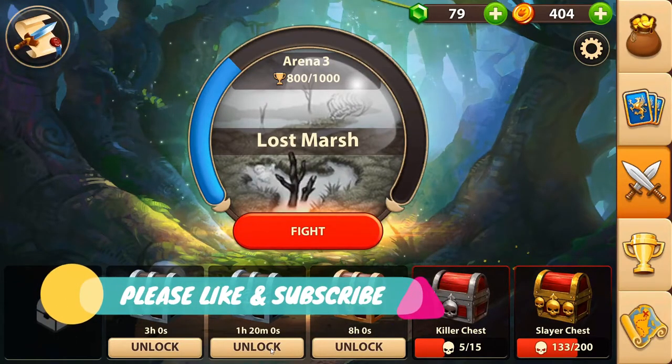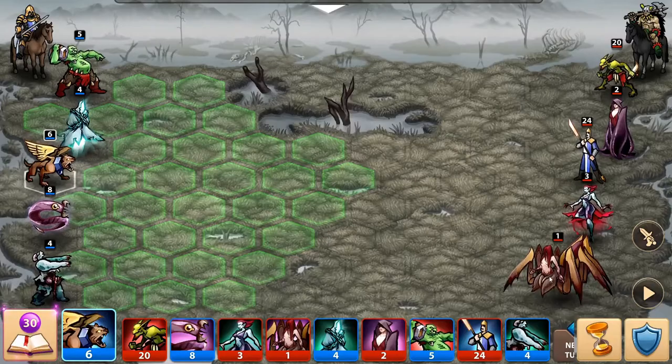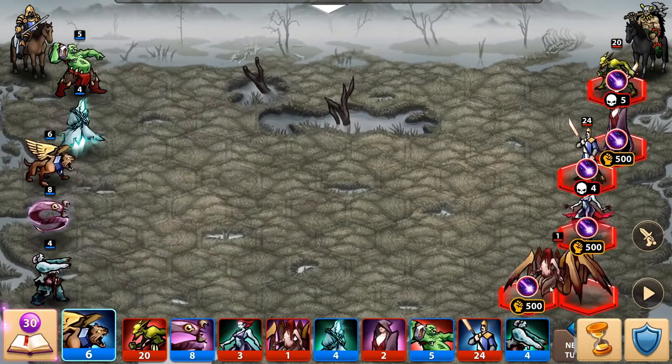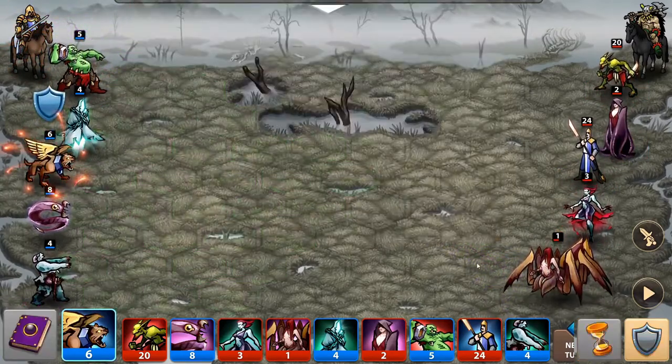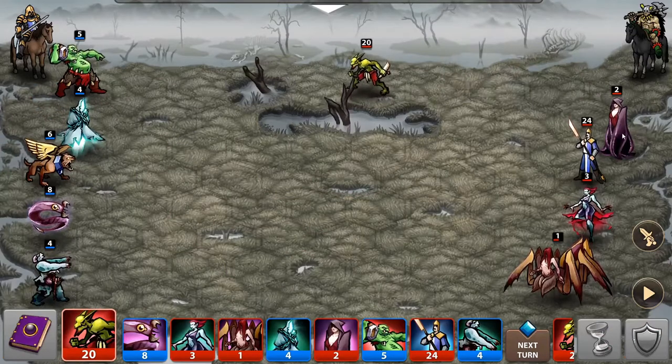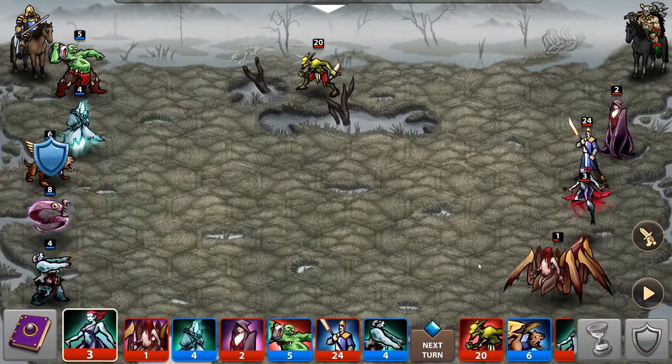I just got another weekly quest. Let me unlock this one. Let's try to do one more match. Who are you? You look tough with your leaky legs. And she's tough — I know that. Let's cast a spell on this huge girl.